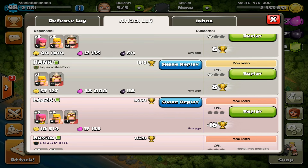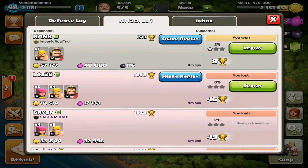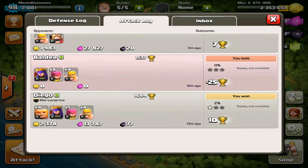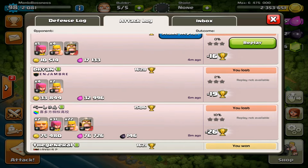It might not seem like a lot, but this adds up quickly. In just an hour or less I got 2 million gold, 2 million elixir, and around 10,000 to 20,000 dark elixir. So it's really, really good.